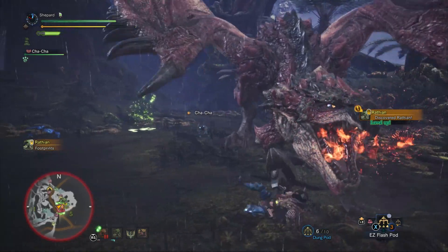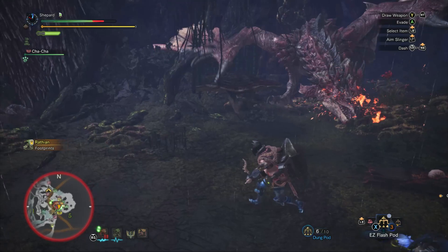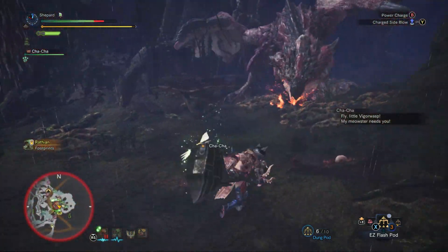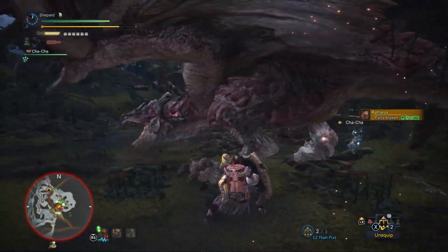On the ground, Rathalos has a number of options. First, he's got kind of a standard charging attack — you should be used to this one by now, but don't let it catch you off guard. Second, he has an attack where he jumps up in the air and slams down.